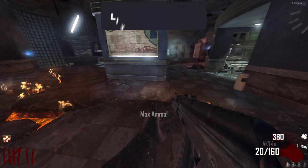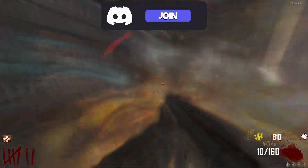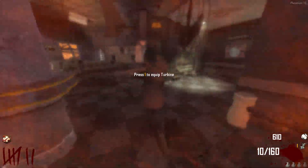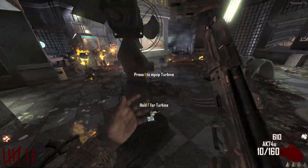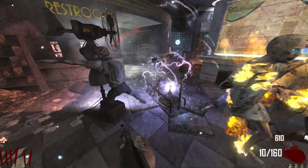The worst possible buildable in zombies has to be the electric trap on Transit. You need the turbine for it to even work, and it can only kill one zombie at a time — you have to lead them into a very small area. I died trying to use it, so I couldn't even really show what it was capable of, but I already knew this thing was going to be the worst buildable you could ever use.